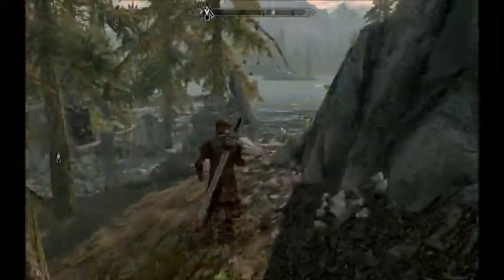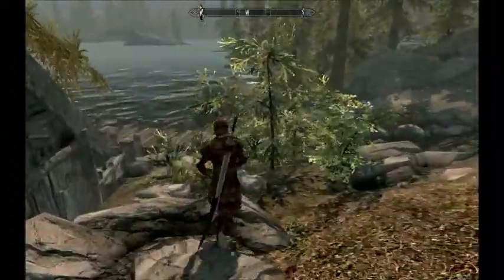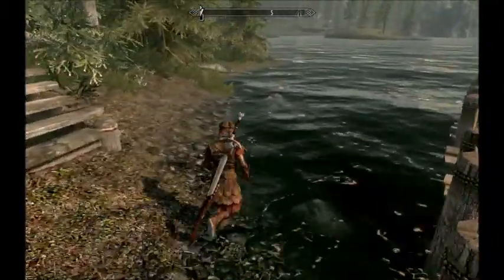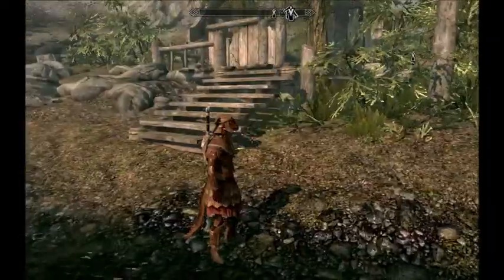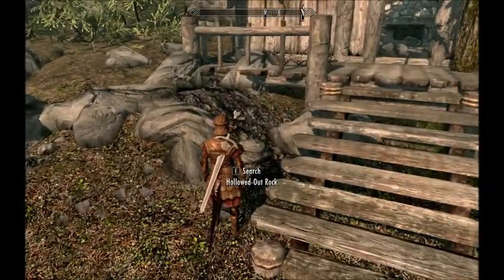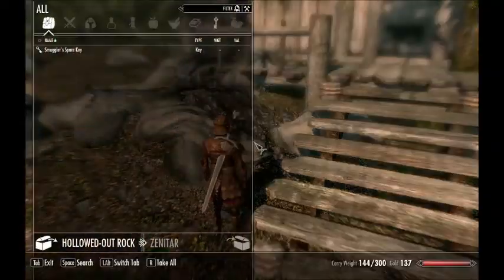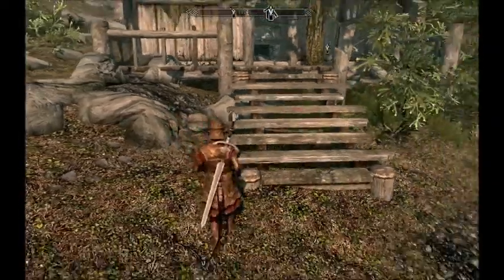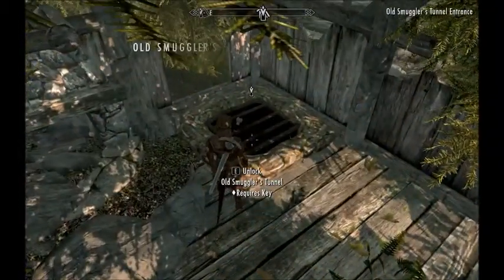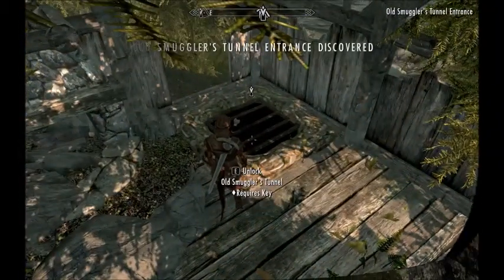Now we're coming up on the old farmhouse that was described in the note, and there are normally two monsters that spawn around here somewhere. You're going to want to search the hollowed out rock which is right beside the stairs, as mentioned in the note. Then we're going to find the entrance to the smuggler tunnel, which is right here, and we're going to enter.